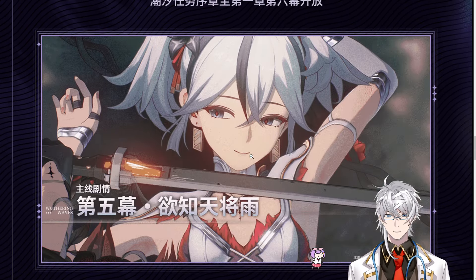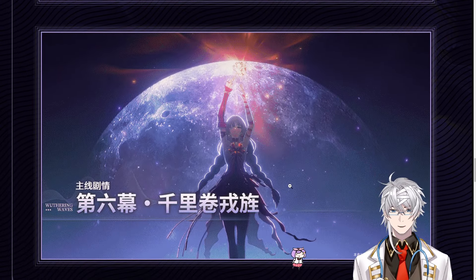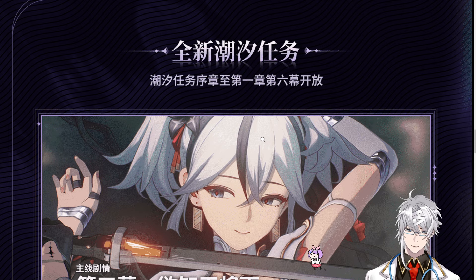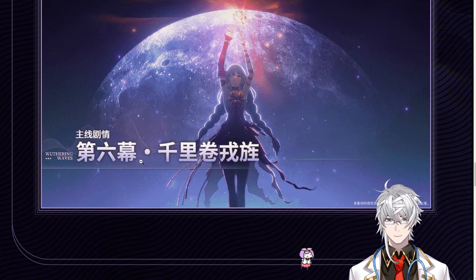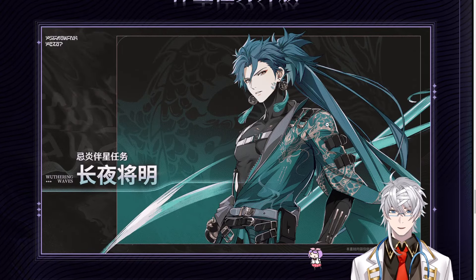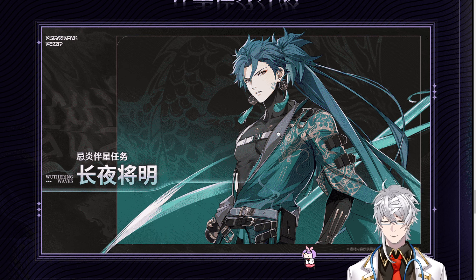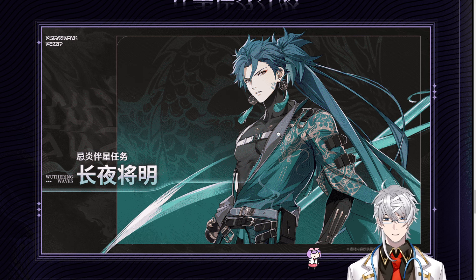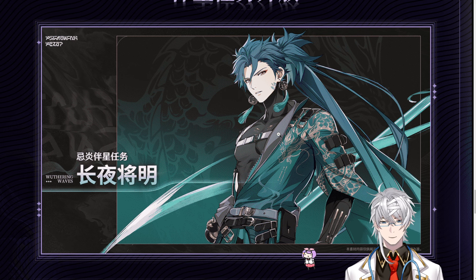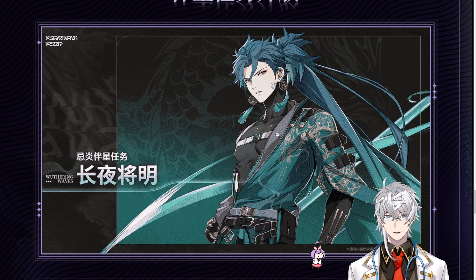We have all the rewards discussed, and story content from Chapter 1 to Chapter 5 at launch — previously in CBT2 you could only reach about Chapter 2 or 3, but the official launch will have up to 6 chapters. The banners available will include Jianxin as the first rate-up limited banner character along with his weapon. The new gacha system for Wuthering Waves is actually not bad at all — long-term players can exchange for two free dupes over time.